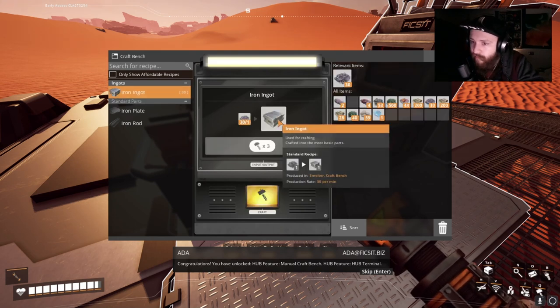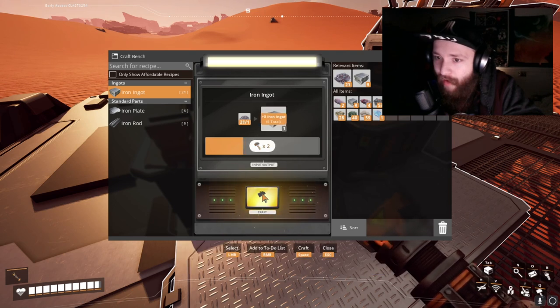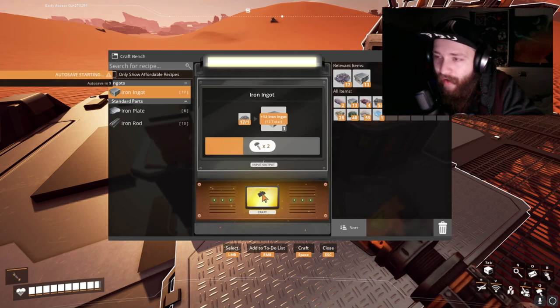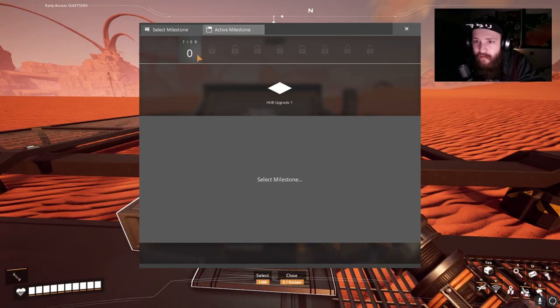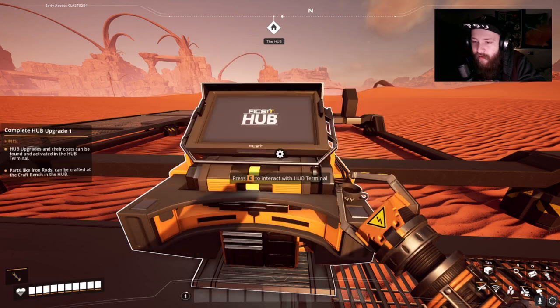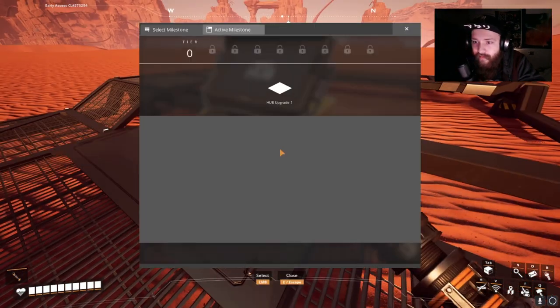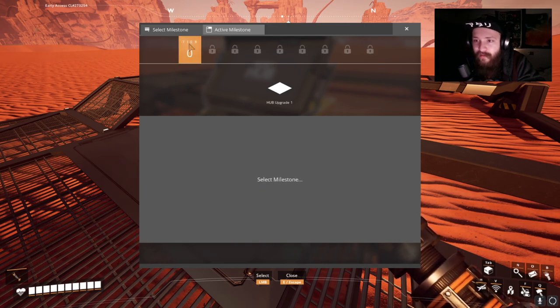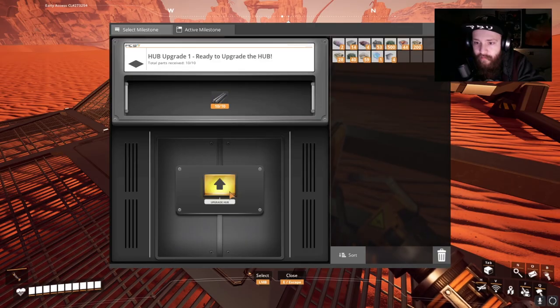The Hub is built — Hub feature manual craft bench and hub terminal unlocked. Fifth objective complete. The craft bench and hub terminal are essential for progression to the next objective. I don't know what I'm doing but I'm liking it. Tier one complete! The Hub upgrade requires 10 of those parts. Tier zero is a milestone — select milestone, boom, upgrade Hub!